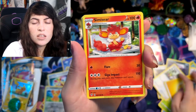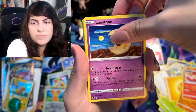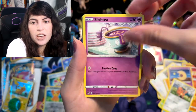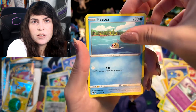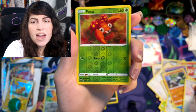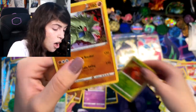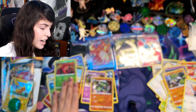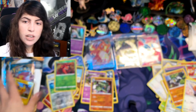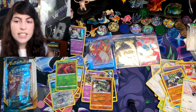Simisear, Lunatone, Cufant, Sinistea, Phobus, Passimian, Fletchling, Paras Reverse Holo, and a Tyranitar Holo card — that's the first Holo that we actually pulled for the day. And of course we have the promo card. That Tyranitar is actually the first holographic card I've pulled today. As you can see, we've pulled a Granbull non-holo, a Liepard non-holo, and three ultra rares.